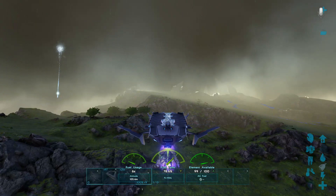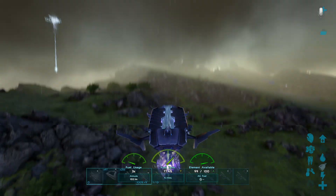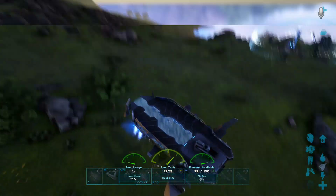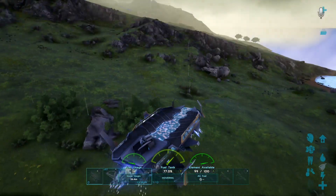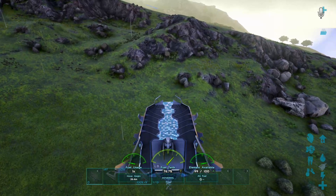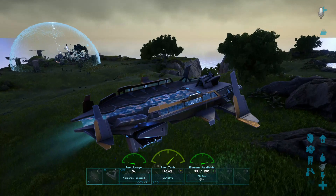Whenever you want to let go of the dinosaur, just press your right trigger on the Xbox — my mistake. Whenever you want to land this hover skiff down guys, all you have to do is just on your right toggle stick, double tap down twice, and it'll land by itself.